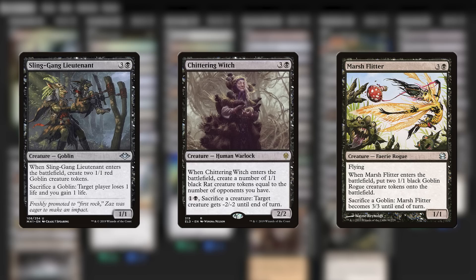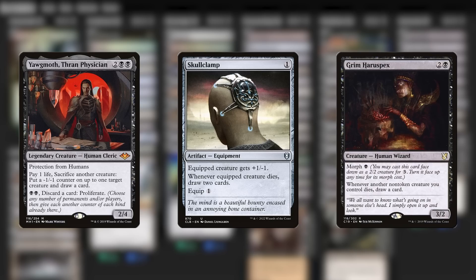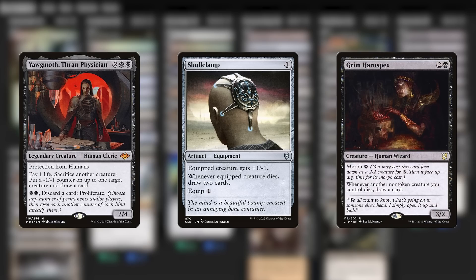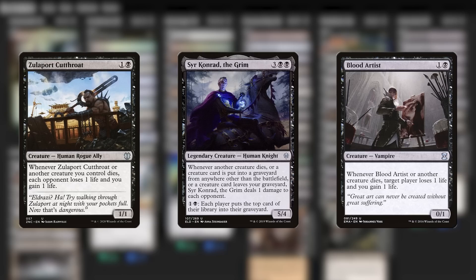With those extra bodies, I draw more cards off of Yawgmoth, or off of Skullclamp, or Grim Harrowspex off of my non-token creatures. I drain more life off of a Zulaport Cutthroat or a Blood Artist effect, or off of Conrad's own death trigger.